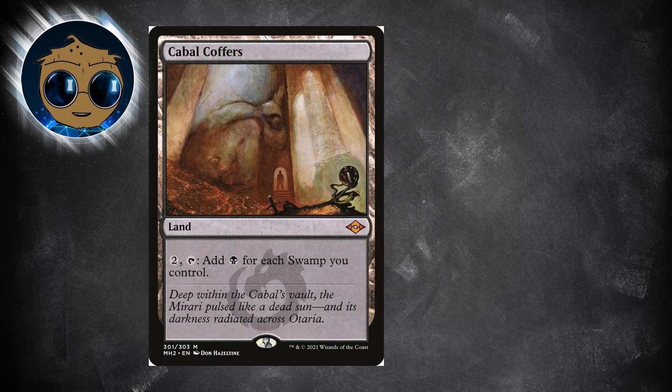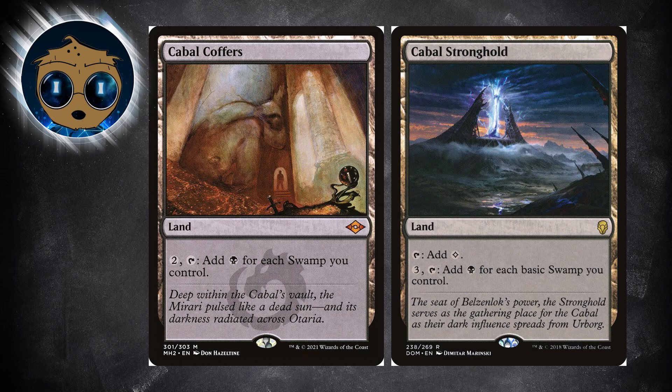There's Cabal Coffers and, if you're on a budget like I am, Cabal Stronghold. Both of these lands will let you pay mana to make mana — 2 for Coffers and 3 for Stronghold — then tap them to make mana equal to the number of basic swamps you control. These lands won't exactly ramp you into using Gix's ability, but they will let you use his ability and have mana left over. You'd still need 7 swamps on the field to activate the ability with these lands. I'll have to play this out to see if it works, but regardless, it really is a great option if you want to have an explosive game-ending turn.